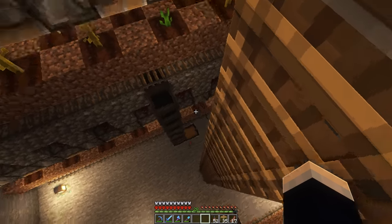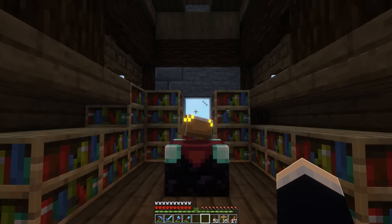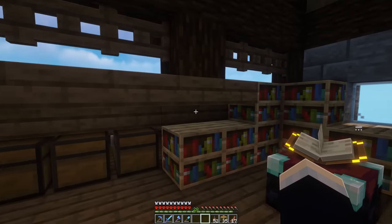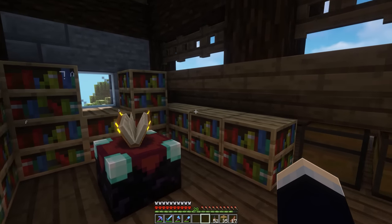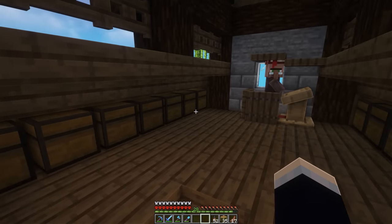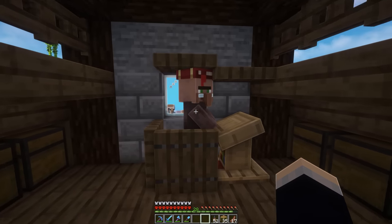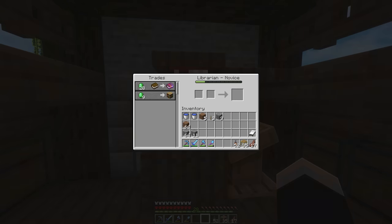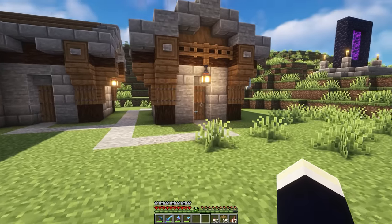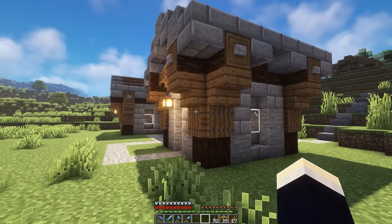Down the ladder, we have the fully automatic melon farm I already showcased. Heading upstairs, we have the enchanting area — yet to be completed, as I want to fill in all of this area with bookshelves, but I don't have them yet. There's also a whole bunch of random storage up here for other stuff once I've run out of room below. And we also have a librarian up here with my mending book trade — just straight vibing.